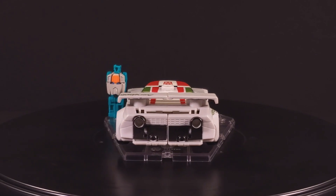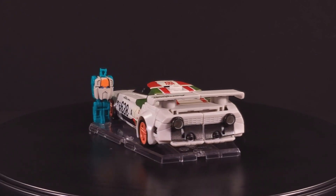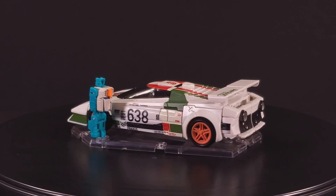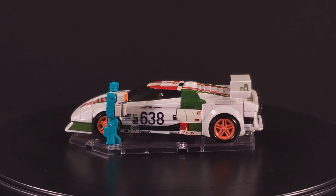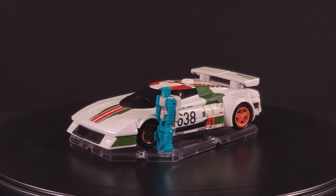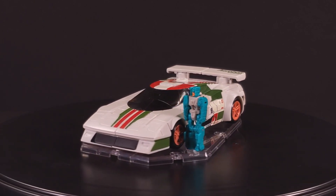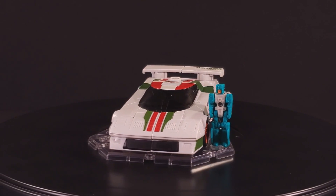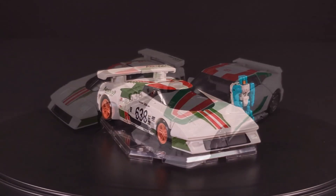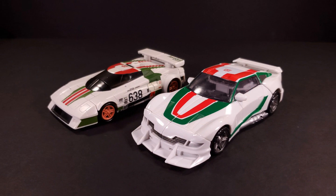This figure was released in 2020 as part of Wave 1 of the Deluxe Assortment. As we've seen with previous entries in this toyline, Earthrise eschews the Cybertronian aesthetic that Siege was hesitant at best to follow through with, and instead goes back to the good old tried-and-true days of the Reagan administration, just doing Earth modes again. As such, Earthrise Wheeljack transforms into a legally distinct estimation of a Lancia Rally car, similar to the one Wheeljack sported in Generation 1.